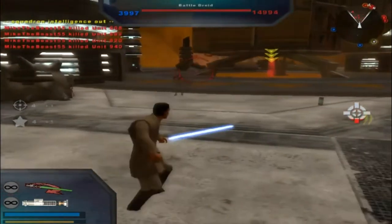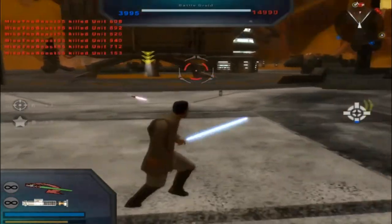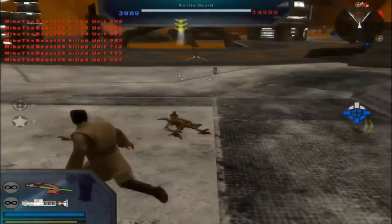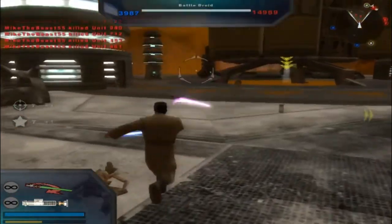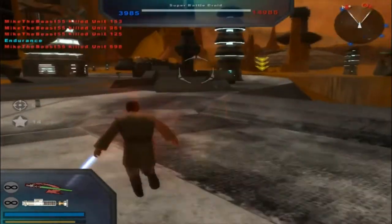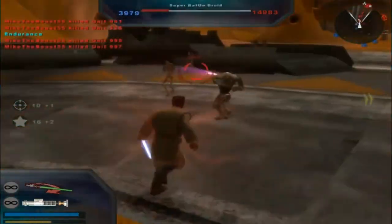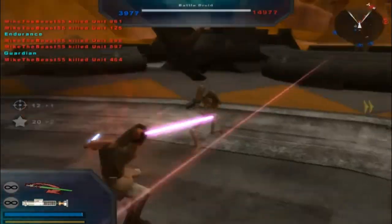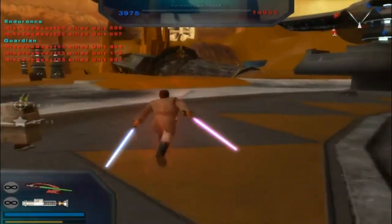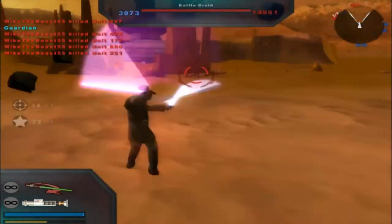I'm just following the arrows — that's the only way I can really do these things. Another command post for the Republic. There we go, command post is under Republic control. I think for this you might need to be the Jedi. You can waste time and be a clone, but I'm trying to show you how the conquest mode is done, even though there's plenty of videos on this by now.